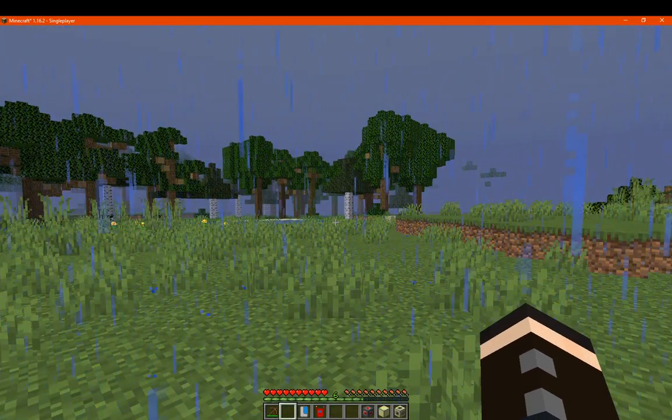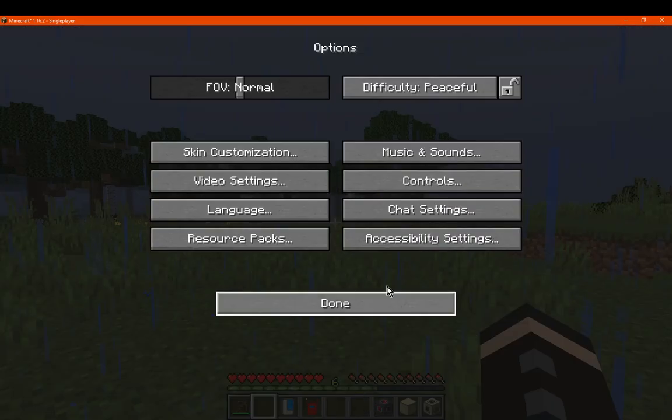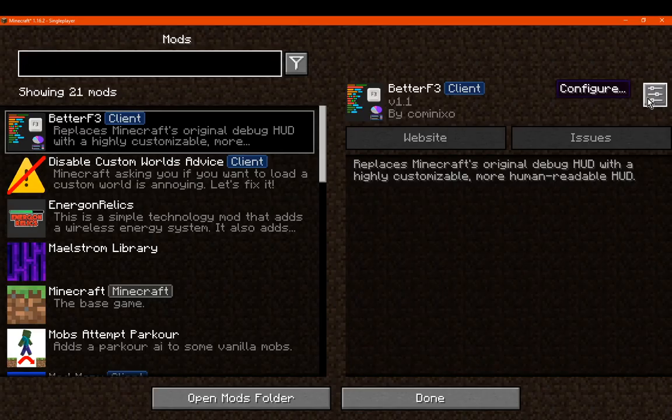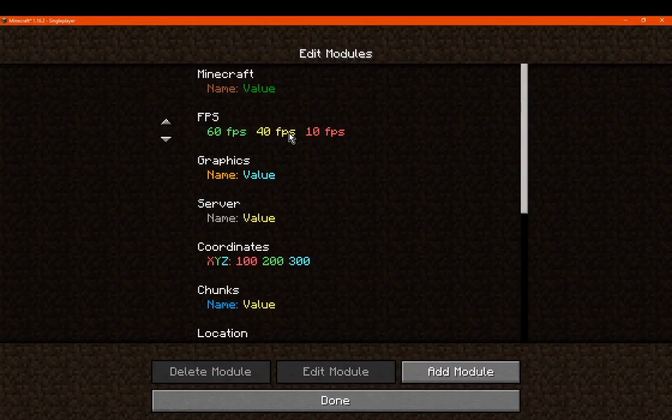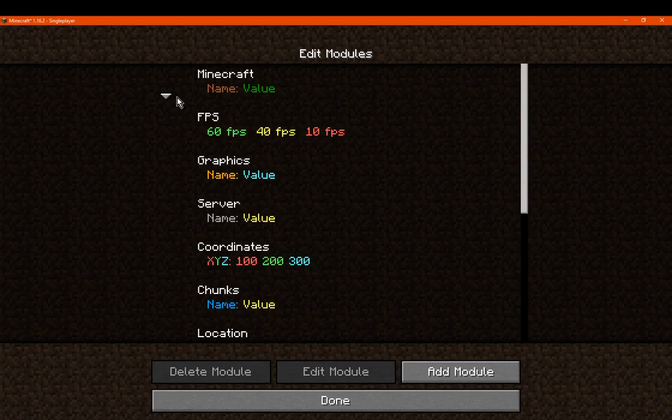It slides back out like so. If we change the GUI scale again, we can check Mod Menu and see if there's anything we can change there. We can change the actual left and right modules — you can set where you want them, stacking on each side of the column.